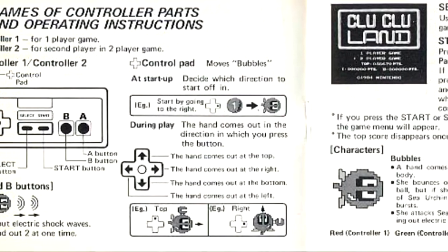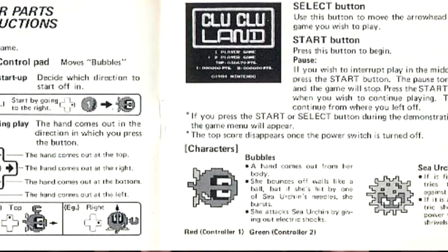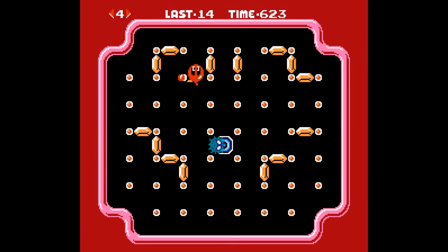In Clu Clu Land, you play as a balloon fish named Bubbles. Your objective is to uncover patterns of gold ingots by passing between pillars. If you pass between the right pillars, you get a gold ingot. If you don't, you don't. While you're doing this, you have to avoid the sea urchins.